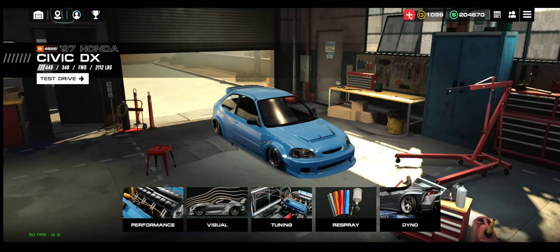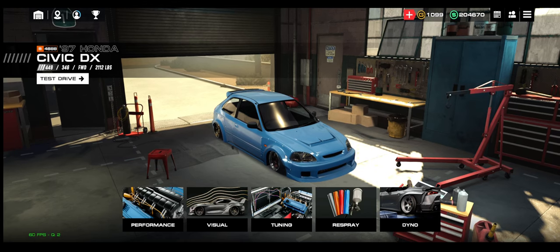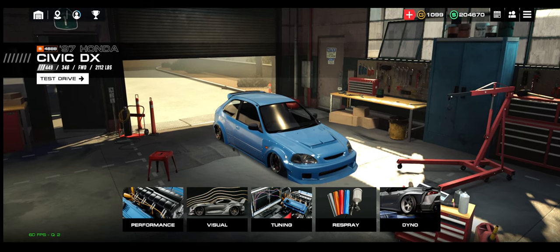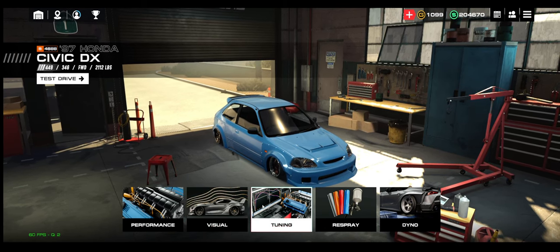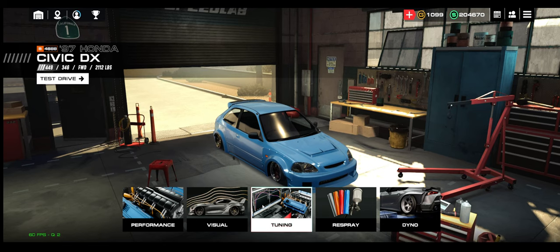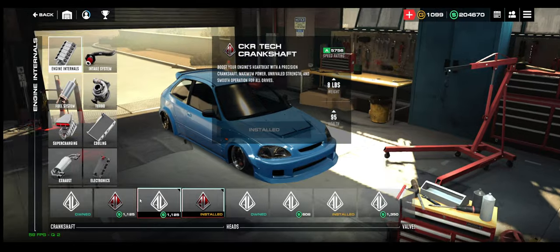If it's your first time in the game, or you haven't played in about eight hours in this version, click the little plus sign and you'll gain about a hundred thousand bucks and a thousand gold. That's only for alpha testing right now. You can see I have my Honda Civic — let's go to Performance.